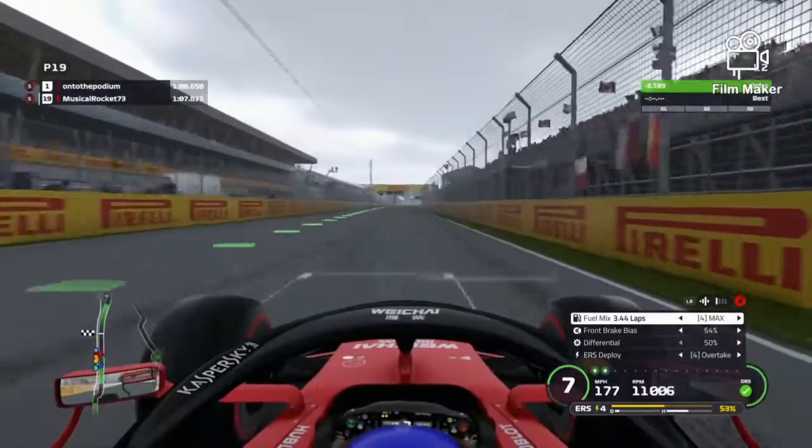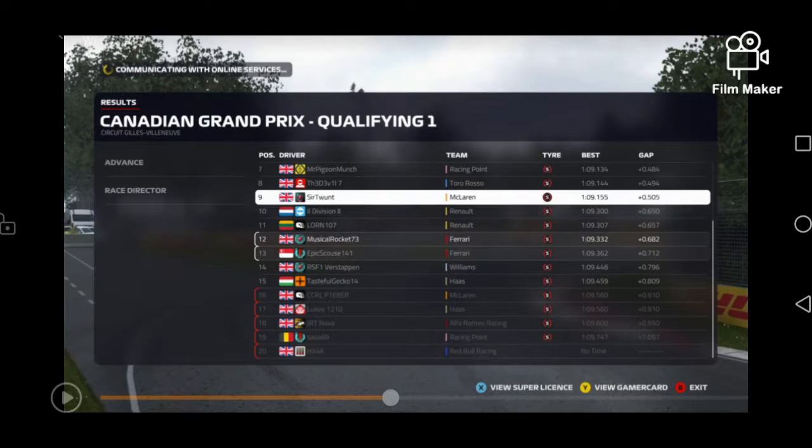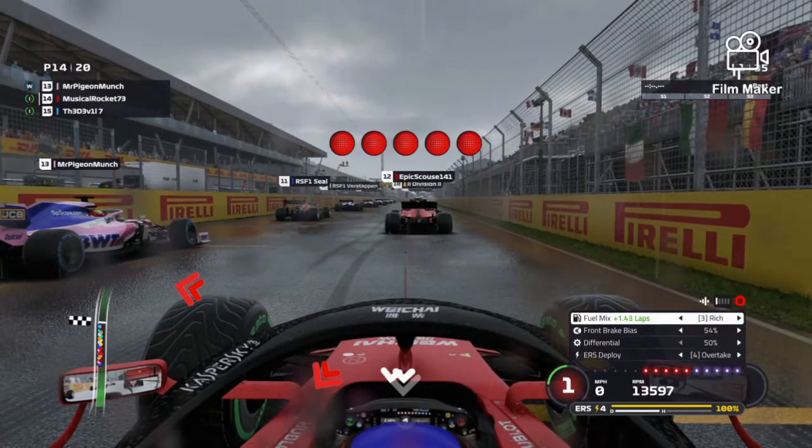Hello guys, welcome back to another video. This is Cicero going to Canada. We managed to get into qualifying 2 but sadly that was as far as it would go. We're now on 4-5 row lights.